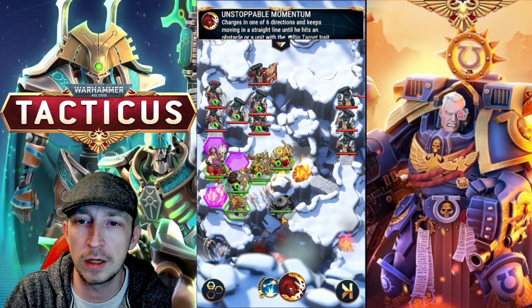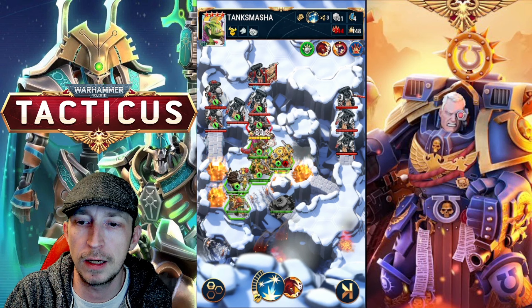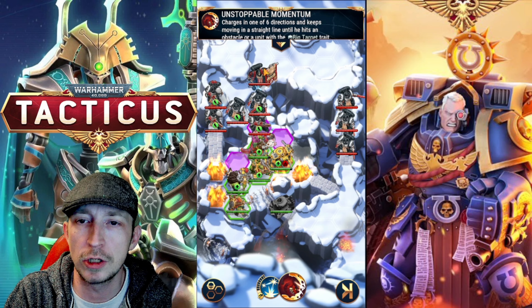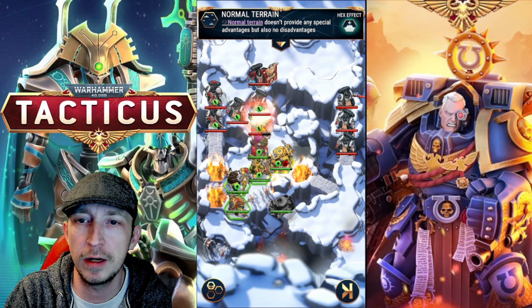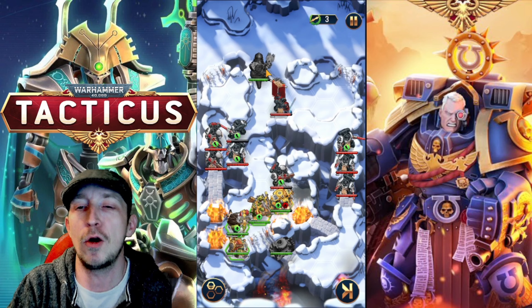Now let's show off Tank Smasher's skill - just go bam, line them up, moving first over here and then just charge. He should charge through all three - bam bam bam - and that's the damage done. It's a bit kamikaze because it does put him out in the open now.